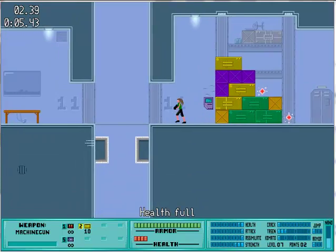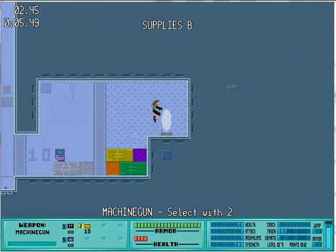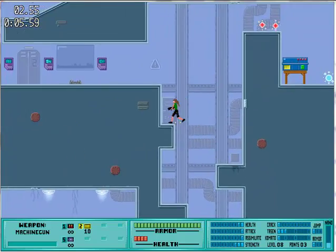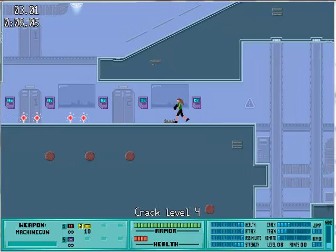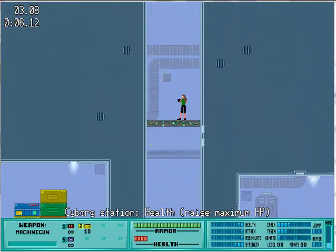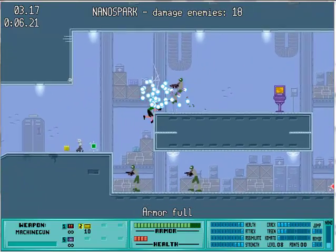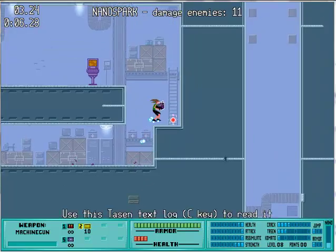Jump over these strategically placed boxes and into here — I already have the machine gun. I've got lots of experience in this level. Now we can increase our crack level — we'll increase it to level 4, we're going for it all. We still can't get over that lid though. Now this thing is a nano-spark — it's a weird weapon that explodes every once in a while and kills enemies that way. It's kind of fun to use.